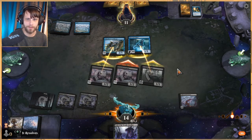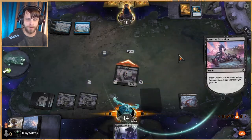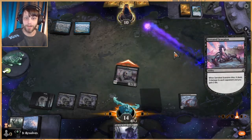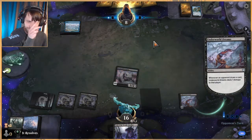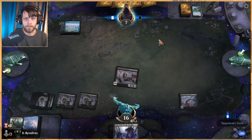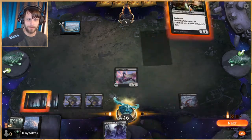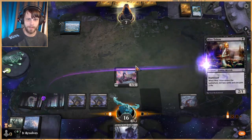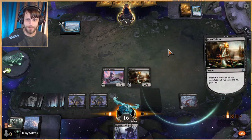They're playing very defensively, which is totally fine by me. We have a Call in hand so we just get it all back. We're also very ahead in the damage race now. The Serrated Scorpion is even better because it's difficult for them to do anything about — if they kill it we deal two damage, which is pretty crucial in their position.